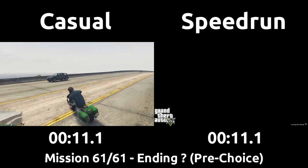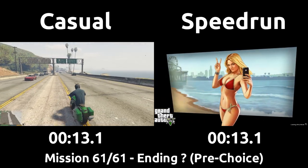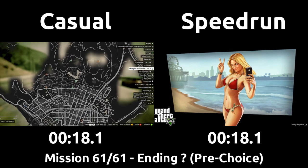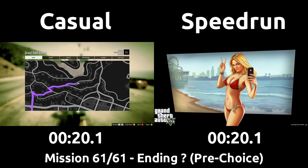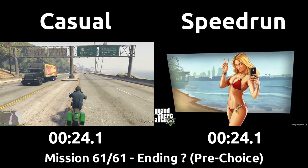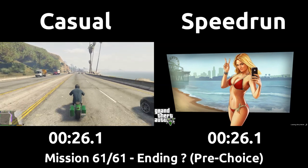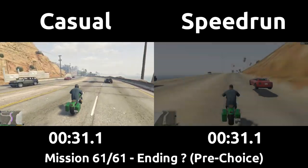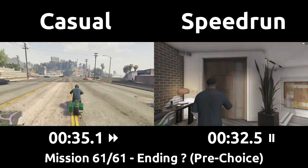The speedrun will make a save file and load it to perform a save warp. First introduced in episode 13, a save warp is a PC-only trick performed by holding down a key for a different character than the one you were playing as while loading the game, so it gets confused and puts you at that player's safe house. The speedrun ends up right at Franklin's front door, while the casual has to drive all the way back to begin the final mission.